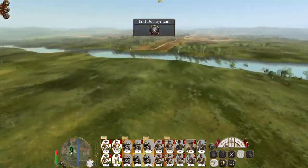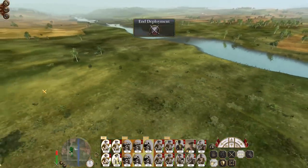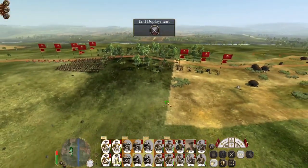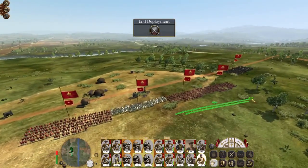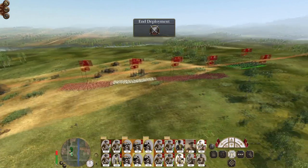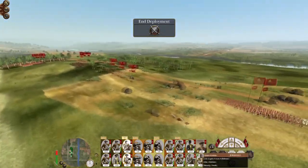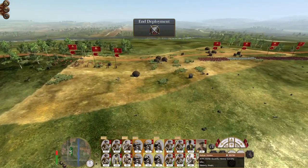I want to split my force into roughly two equivalent sized formations to push both river crossings at once. The riflemen stay separate for now. I think it's a ford - let's get the other riflemen over to the bridge because there are currently fewer units there. The bulk of our cavalry will have better luck exploiting the ford rather than the bridge.